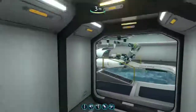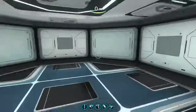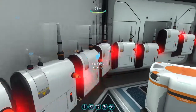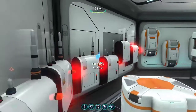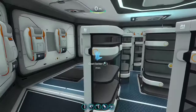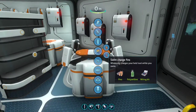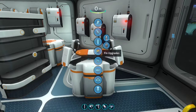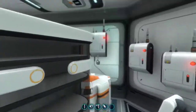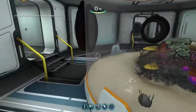Heading up the ladder, here's my fabrication room and my radio room in case I need to listen to some tunes. Here are my fabricators and all my storage, plus modification stations in case I need to make something like an ultra high capacity O2 tank or a propulsion cannon — just things like that.